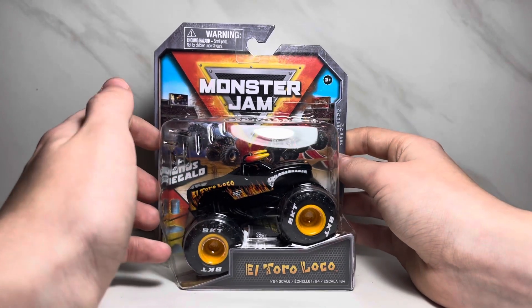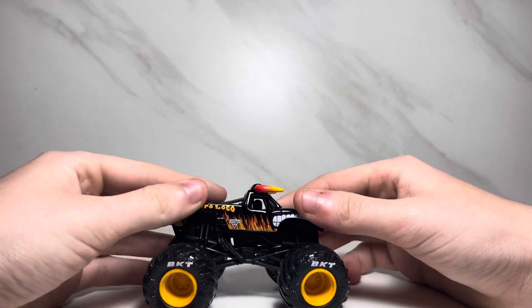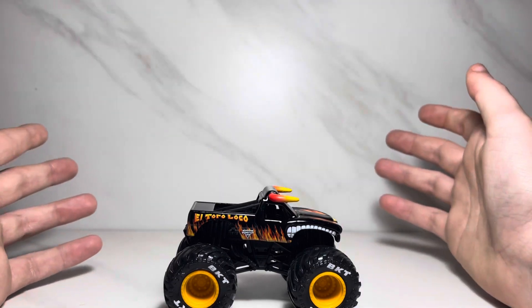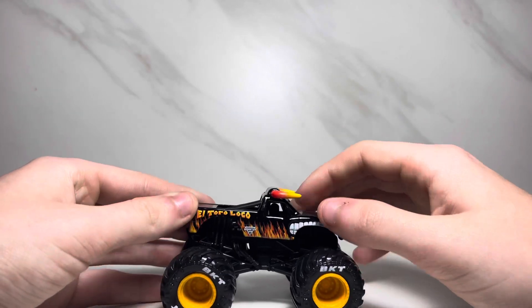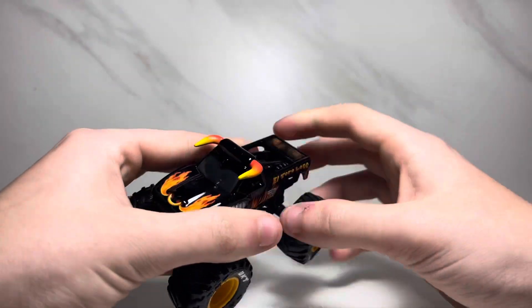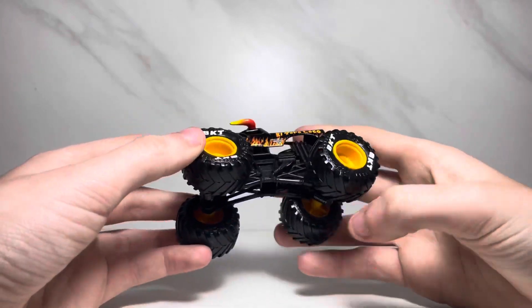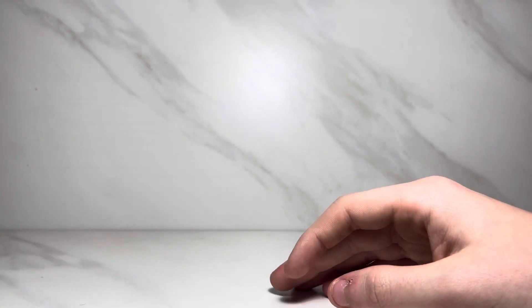Without further ado, let's open this up. Alright, this one also comes with a ramp. Now this is my first black El Toro Loco — I never got the one in the five-pack because I thought it was pointless, and I never got the Showtime truck either. So this is a first for me. It's got the red and yellow horns, flames coming out the nose, El Toro Loco and MonsterJam.com on the back, a black roll cage with a black chassis, BKTs and orange rims with black tires.